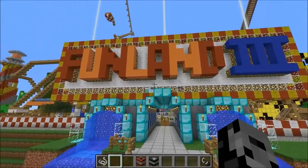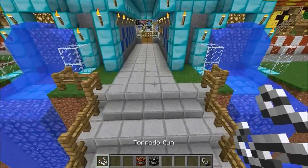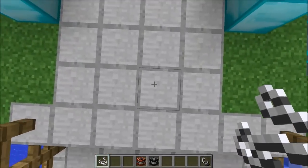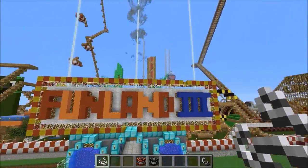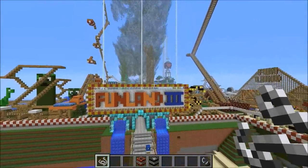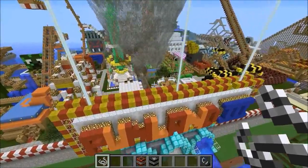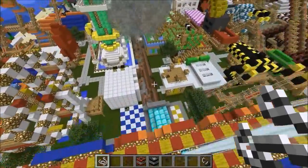I guess we should just take a tornado and spawn it right underneath the sign. I've got this tornado gun — all I have to do is right-click and a tornado should spawn. There are actually five different kinds of tornadoes we could spawn in. Look at this thing — that is freaking insane, this map is gonna stand no chance.